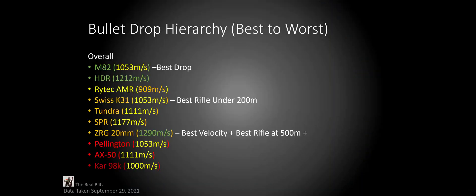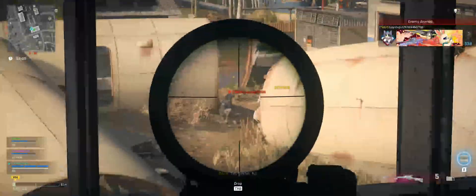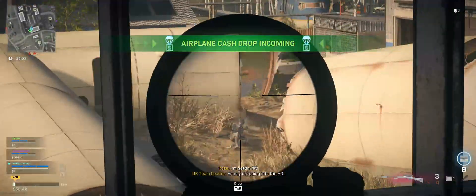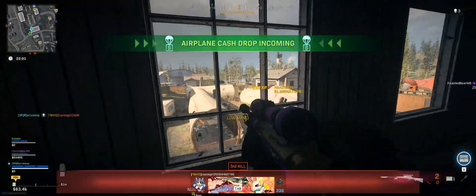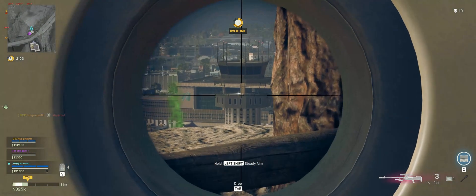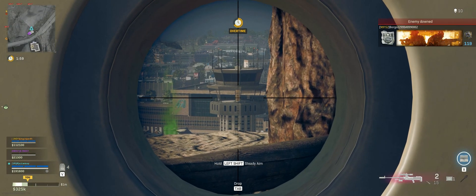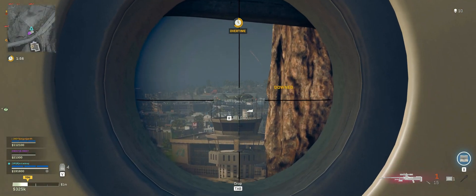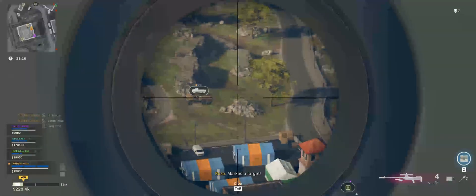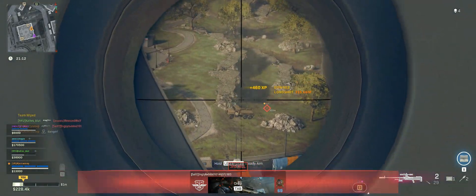Which one should you use, based on what you want to do with it? While the M82 may have the best bullet drop, the Swiss K31 is the best rifle under 200 meters. While it may not have perfect bullet drop, it has the same bullet velocity as the M82 and better stats everywhere else. For extremely long ranges, there's the ZRG — it has the best bullet velocity. While its bullet drop isn't as great as the HDR's or M82's, meaning you'll have to raise your reticle a little higher, the major advantage it has over the others is that you don't have to lead your shots horizontally as much, which is much harder to do.